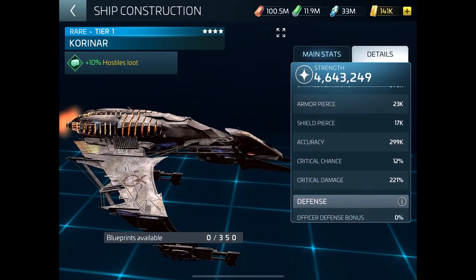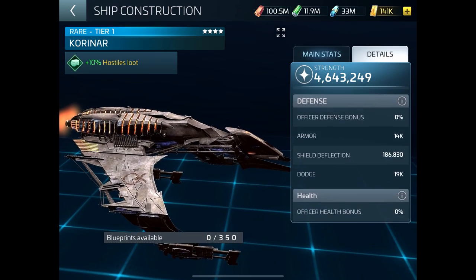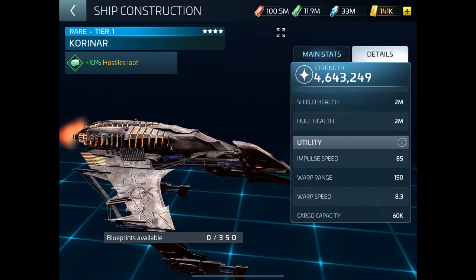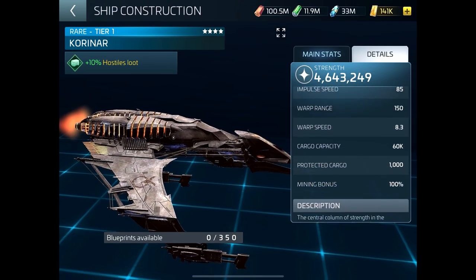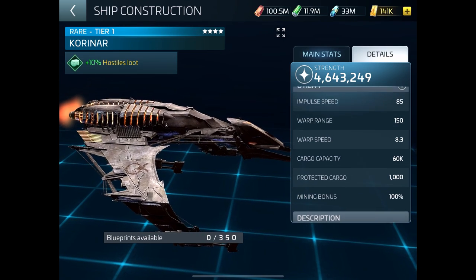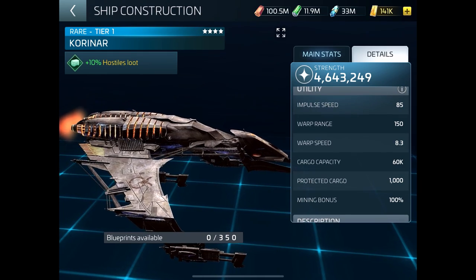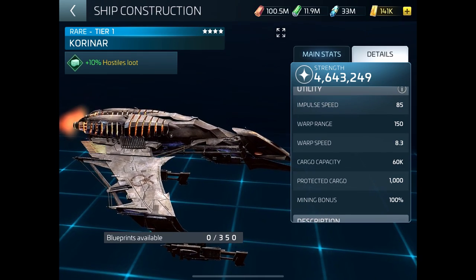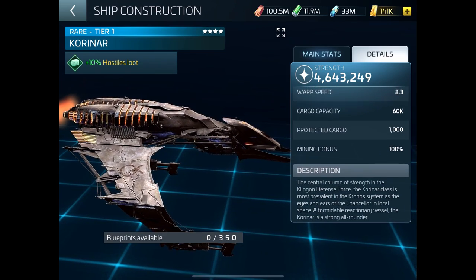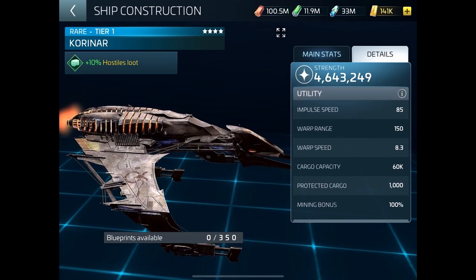Obviously there's no officer on there because we haven't built it, so once you put a crew on it it would be stronger. There's the straight out of dock stats with the research I have done. Warp range on this is normally about 140, and that would be nice to have — you'd get down to Borg space basically before you even upgraded it. Well that was 168 or so, so you'd get close anyway.